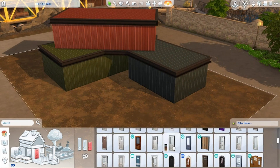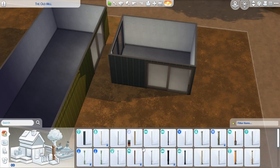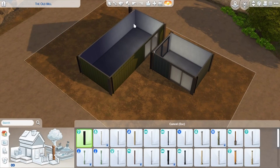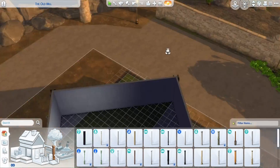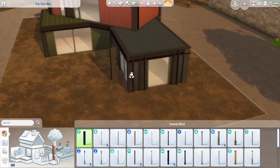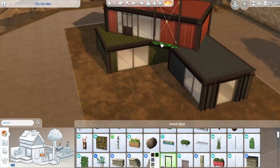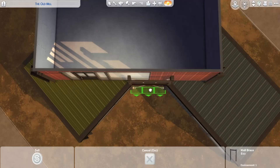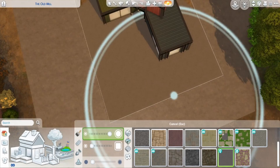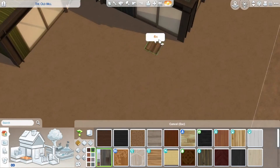This build was originally not supposed to be like a nice container home. This is a fancy, modernized one and it's got a bunch of metal touches because, you know, it is a container home, but it is also very modern on the inside. It's very modern, but it's still got some industrial touches to it because it is in Evergreen Harbor and it is a container home. But originally I was trying to make it a run-down container home, like someone's been living in there and made it all themselves.